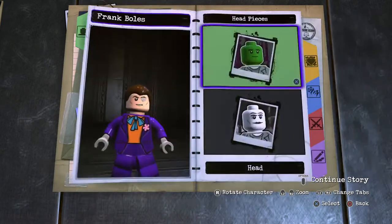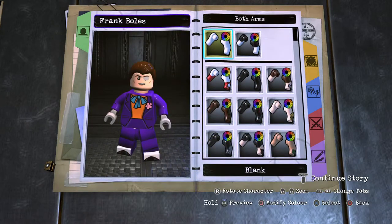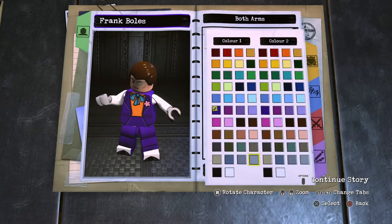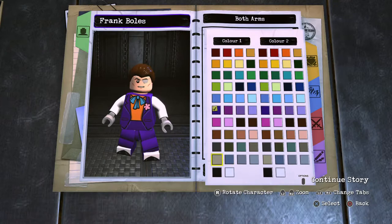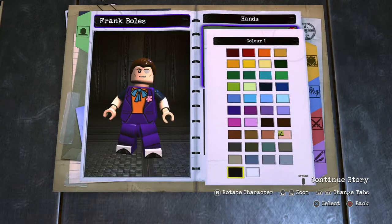And then on to the arms. For this we have his SWAT outfit. The arms themselves are going to be sleeved arms — top section darkest blue, lower section human skin, and the hands are of course gloved black.